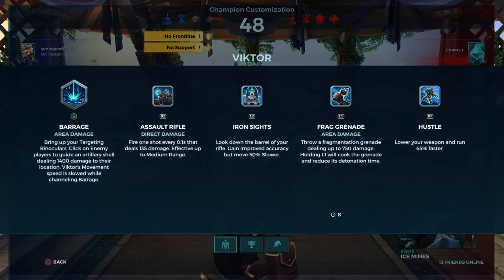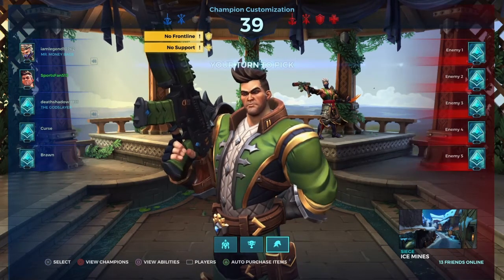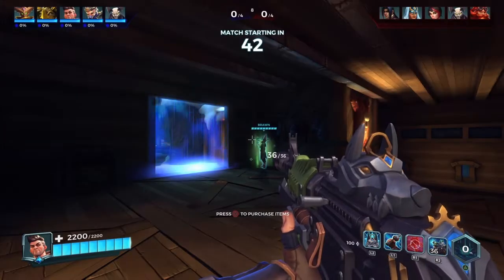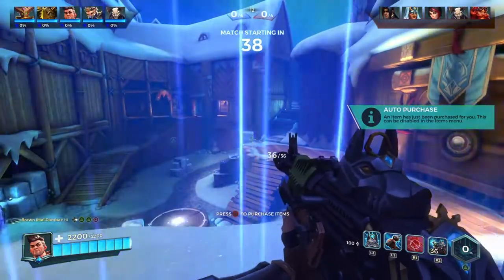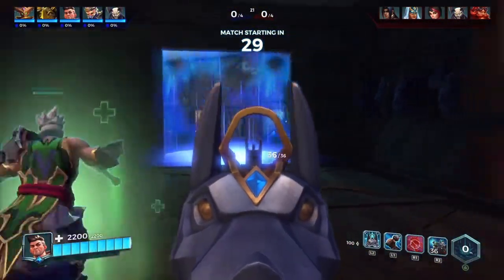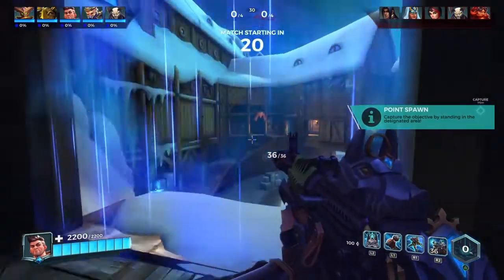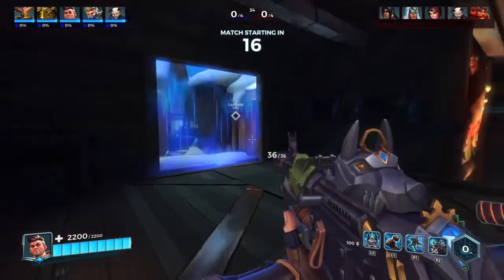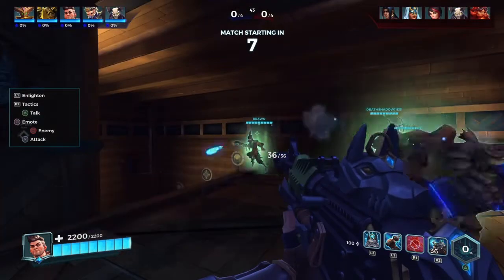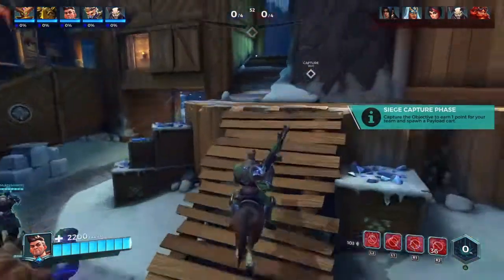We're waiting for the matchup to begin and for the game to find two more teammates. Those are Victor's abilities in the meantime. Before this matchup starts we get to choose our talent — the only option we have is Firefight. These are parts of our loadout. We can view an item shop but I don't think we can purchase anything at the moment, so we're just going to run with what we have. Just under 20 seconds left — be sure to drop a like if you're excited for this gameplay. Five, four, three, two, one — let's go!